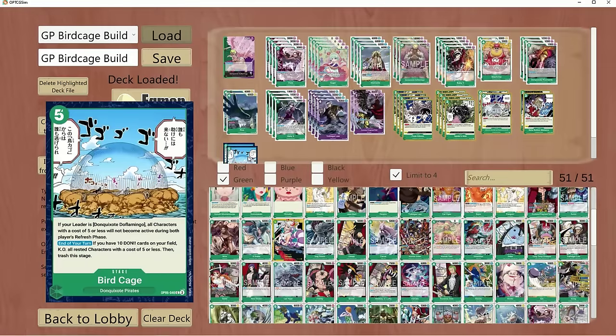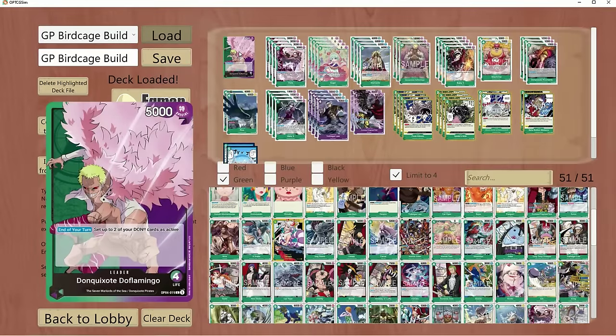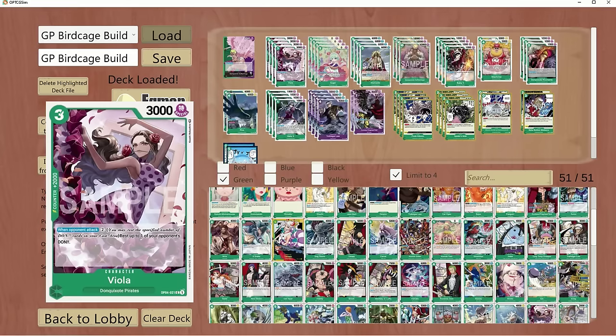I wanted to do something a little bit different and work around with Birdcage. I think Birdcage is a card you don't see that often because it's not featured in a lot of decks right now, especially with Sakazuki running all over the place. People are just playing him, people are playing Luffy. So Dolph Flamingo kind of has a backseat, but he's still relevant and can be very powerful. Let's dive into this build list.